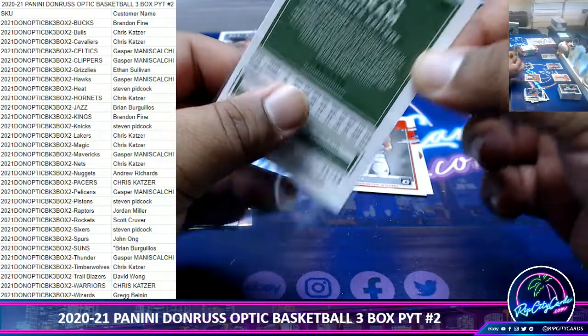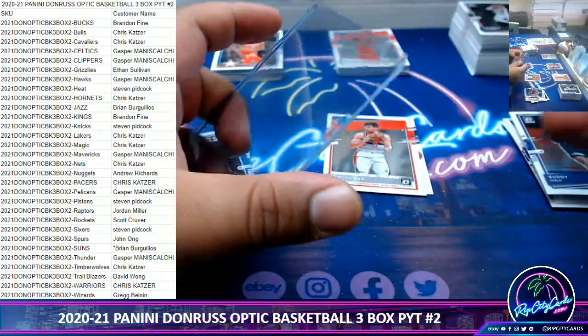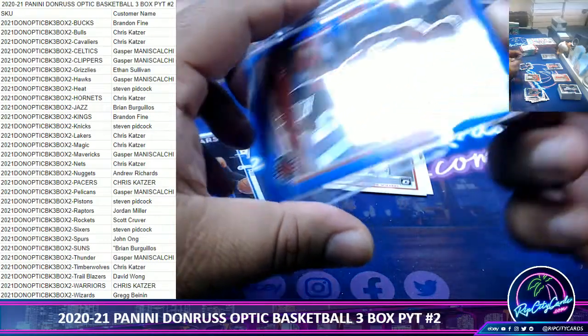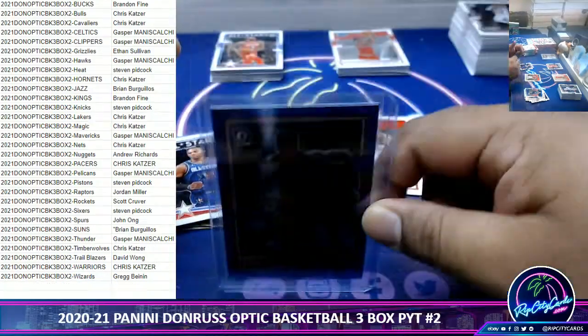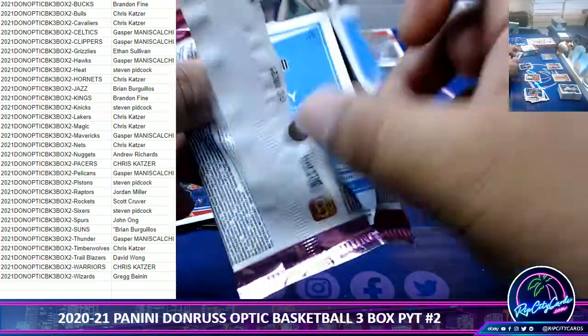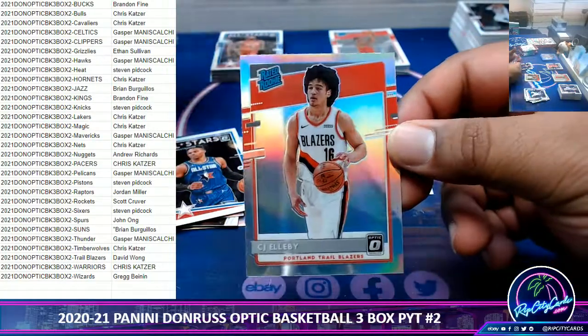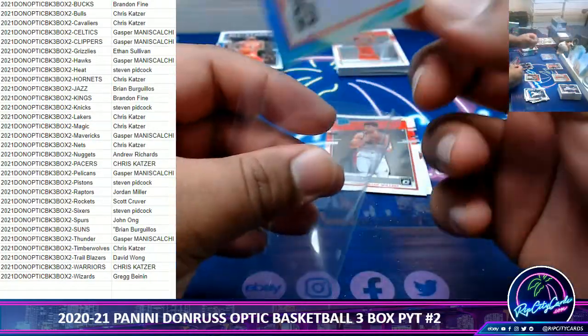Siakam to 59, Raptors. Did you show Kevin how to put people on time out? No, I haven't. CJ LLB Rated Rookie Silver, Blazers.